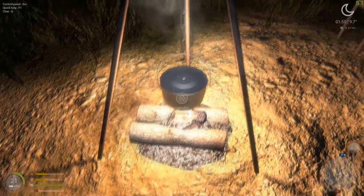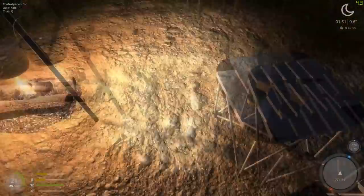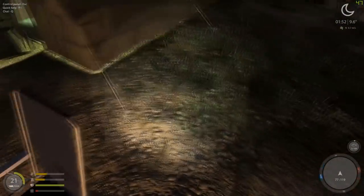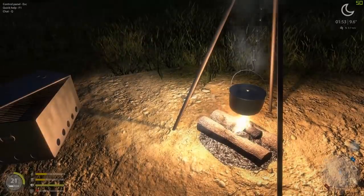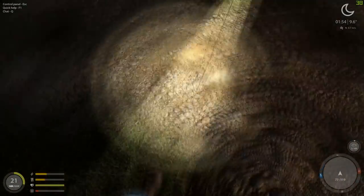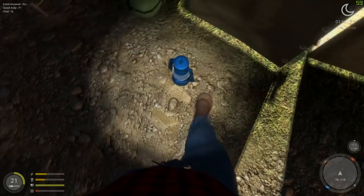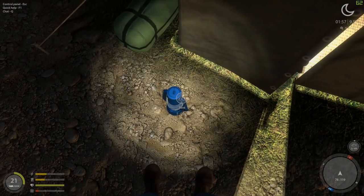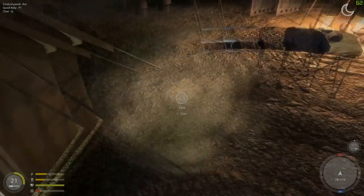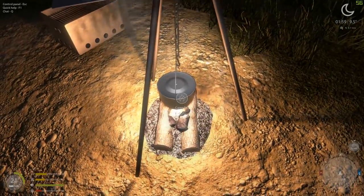Hit Y to start your fire, just like that. I don't know if you can light this little lantern up or not — it might not be a bad idea if you can. No, you can't light it. Oh well. Let's go ahead and see what we can do about cooking here.